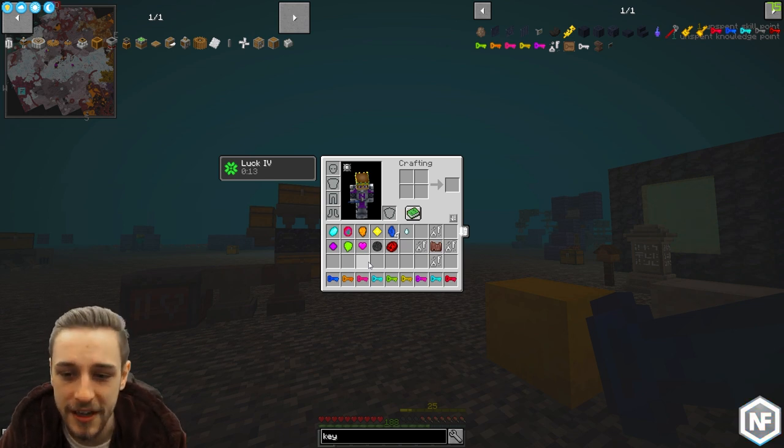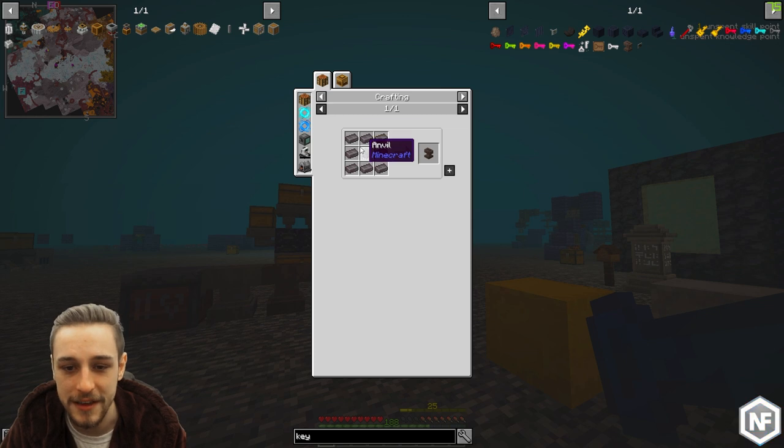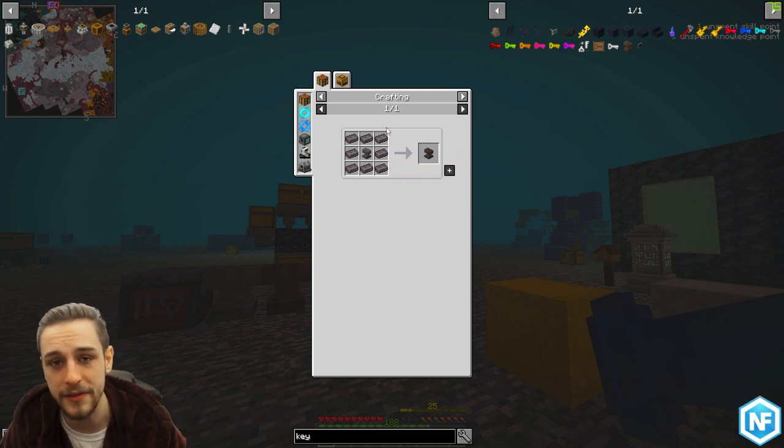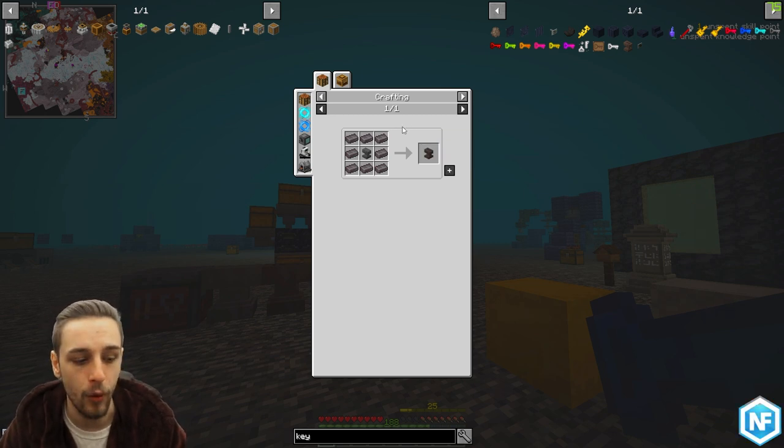We're just going to show you the basics. Firstly, you're going to need a few things. You are going to need a key anvil, which is quite easy to make — it's just an anvil surrounded by netherite. You'll probably find plenty of netherite in some of your first few vaults, so that hopefully shouldn't be a problem. Once you've got your key anvil, that never breaks, so you're good to go forever.